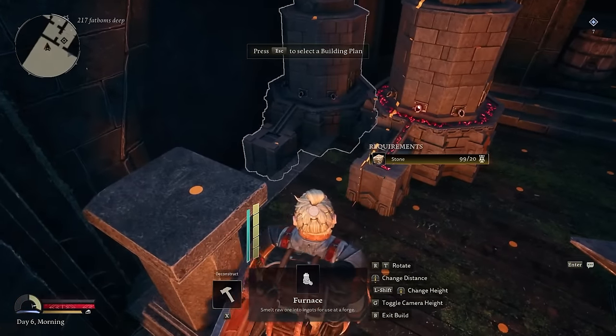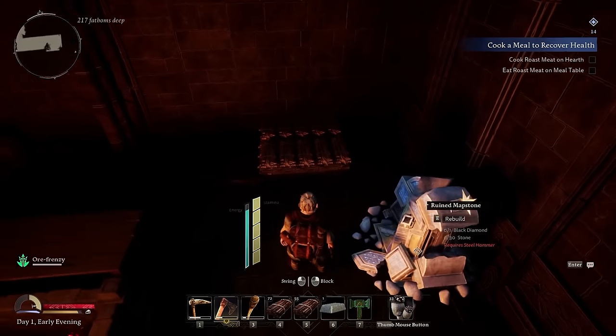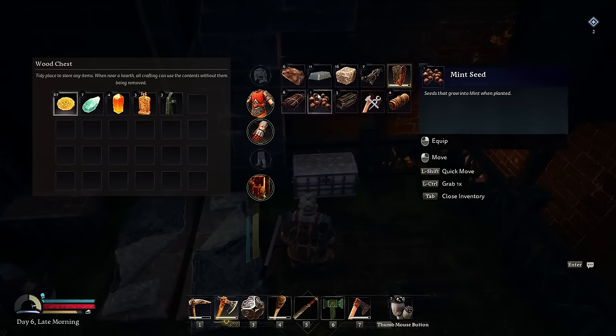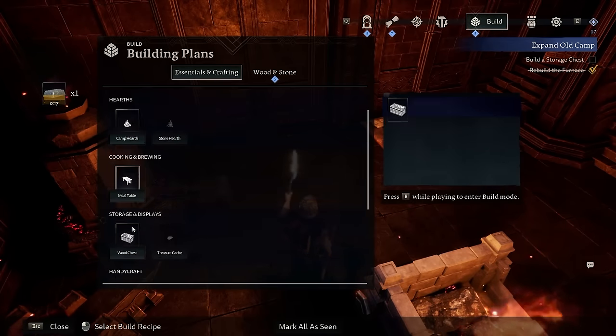Speaking of buildings and bases, don't make storage pallets at all. They are awesome and it's easy to grab material off them, but they can be kind of expensive and they take up a lot of space. I recommend making chests instead. They're cheaper and easier to build, take up less space, and they can actually hold more. You won't be able to easily grab material off them, but it's overall easier to keep your gear organized and they just have more storage.